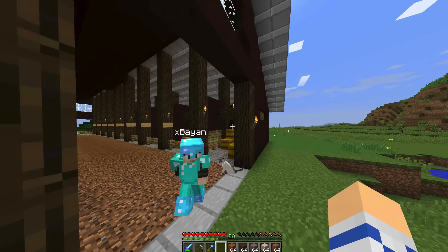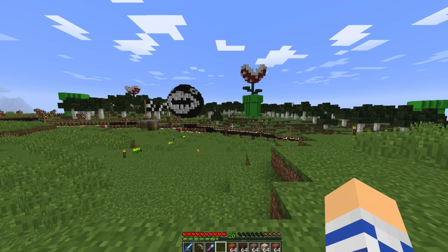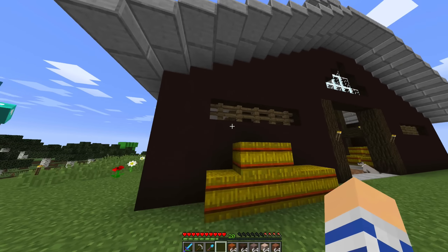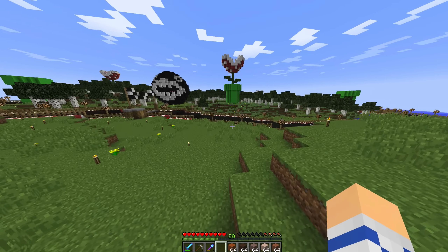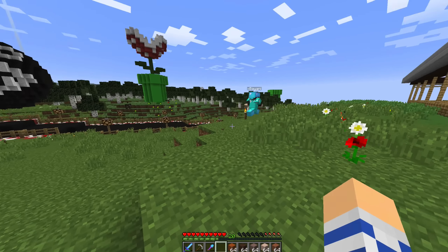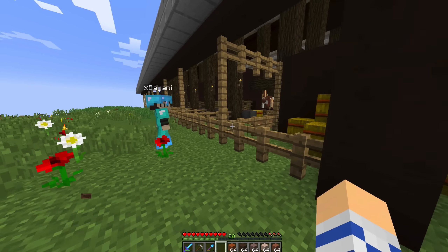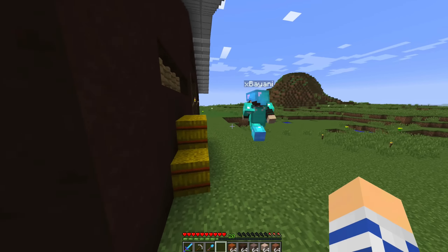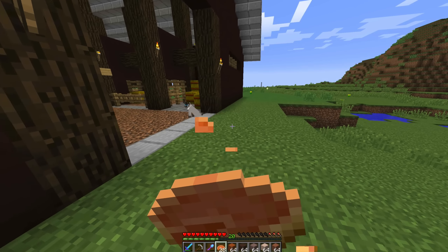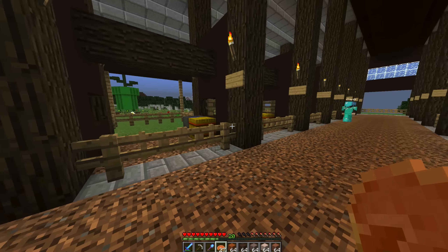I wanted to tell you — you're the one who built the amazing racetrack and you were cool with me building a massive building so close to your build — I wanted to give you a stall for free. Oh! So you don't have to pay, you just get to choose one. Awesome — and then you can write your name on the sign and it'll be yours. So I just gotta pick whichever one and put my horse in here? Yeah, take your time.